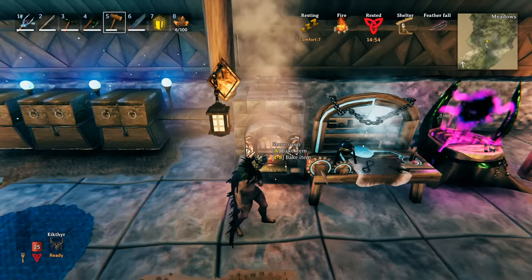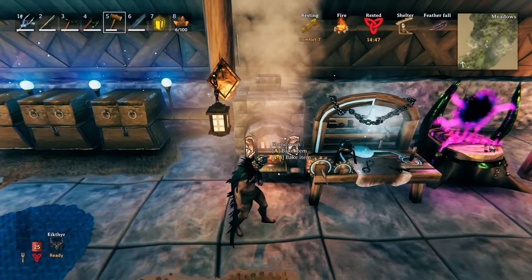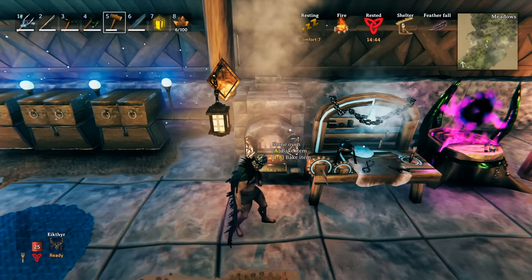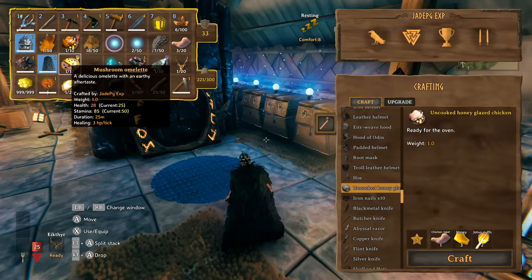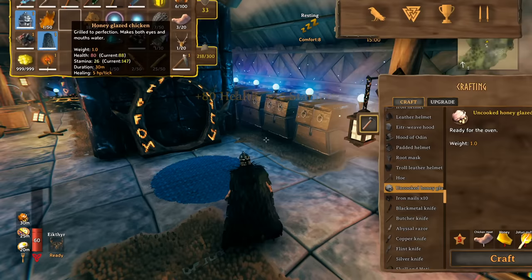Once cooked in the oven, eating all three — the egg, the honey glazed chicken, and the mushroom omelette — gives you a huge boost. You can also swap the cooked egg for a plain cooked piece of chicken. Honey glazed chicken gives 80 health, 26 stamina, 30 minutes duration, and 5 HP per tick. Honey glazed chicken is now better than serpent stew in both health and stamina, and the mushroom omelette is now better than blood pudding.